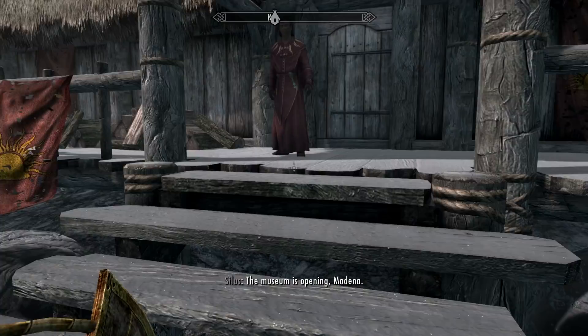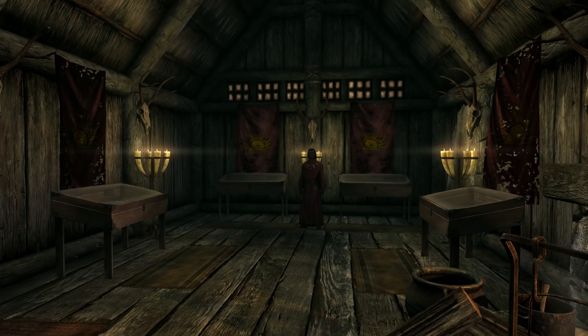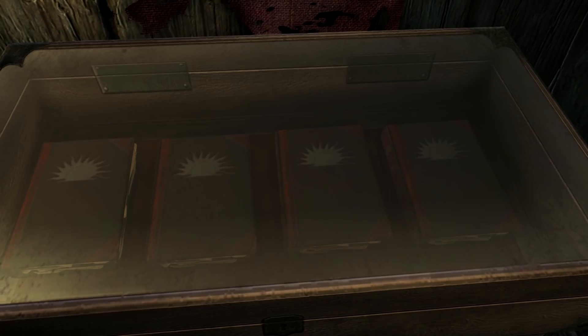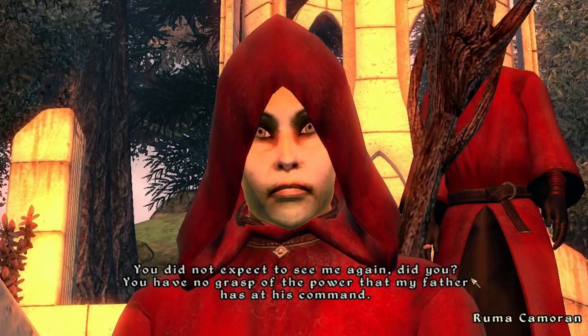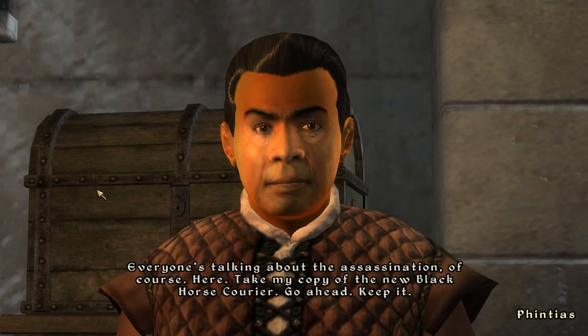Silius Vesuius, however, has made a museum in their honor right in his very own house. In here you can find memorabilia of Elder Scrolls Oblivion, from the dresses that the Mythic Dawn used to use, to quest items that the hero from the previous game needed to collect an artifact in order to progress — the Mythic Dawn commentaries.